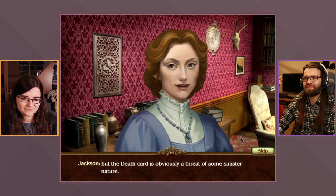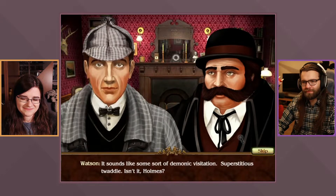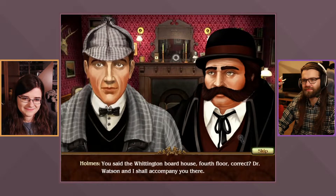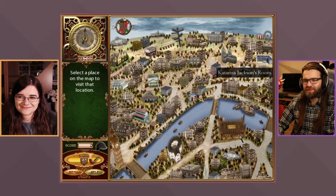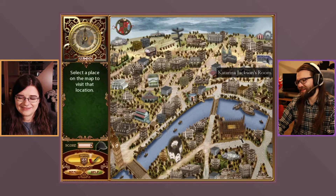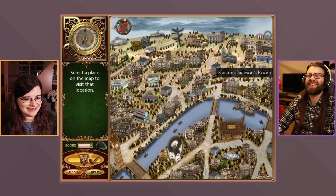Sherlock suggests she might have been dreaming — a woman with a writer's imagination — but she insists she was as alert as she is now. Not only did the experience frighten her, but the Death Card is obviously a threat of some sinister nature. Sherlock calls it 'superstitious twaddle' before agreeing to visit the Whittington Boarding House with Watson.